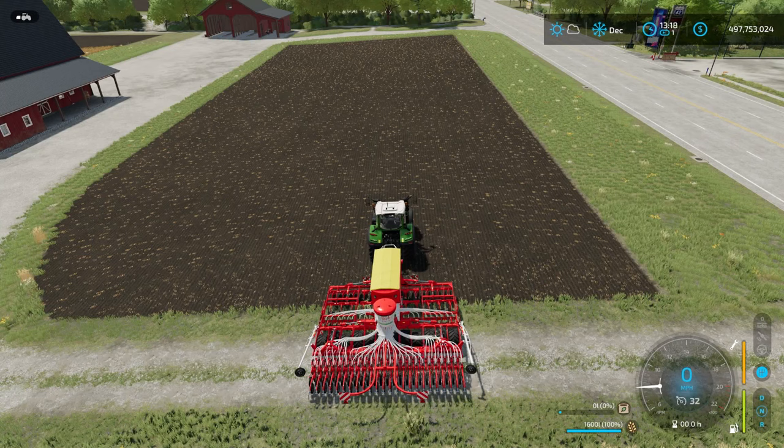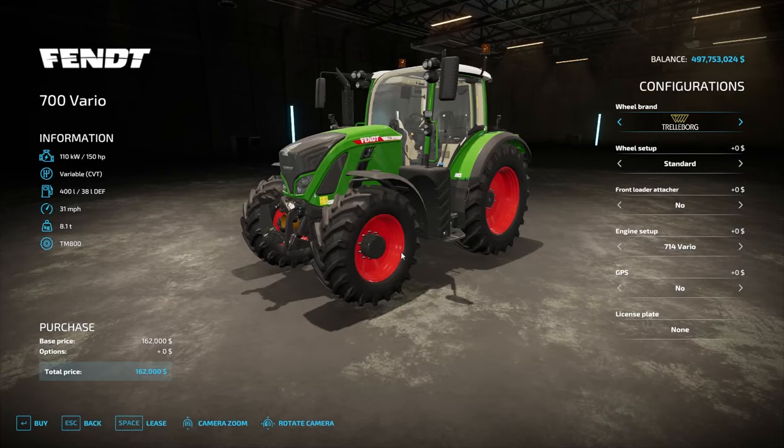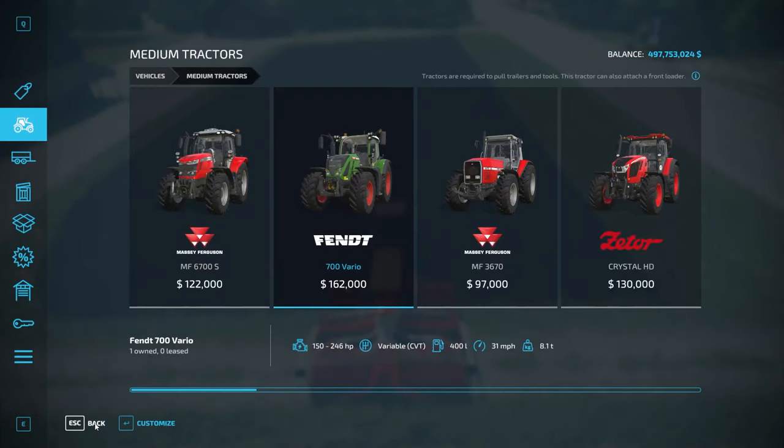Once you're in the game, we first need to make sure we have a piece of equipment this is going to work on. This should work on basically everything. If we go into the store for tractors and select the one we have, go down to where it says GPS and turn that to yes. It should be available for every single tractor. It does cost an additional $15,000, but it's absolutely worth it.